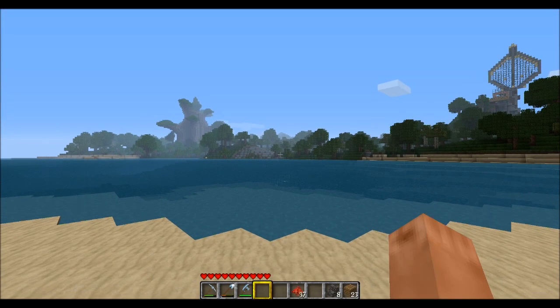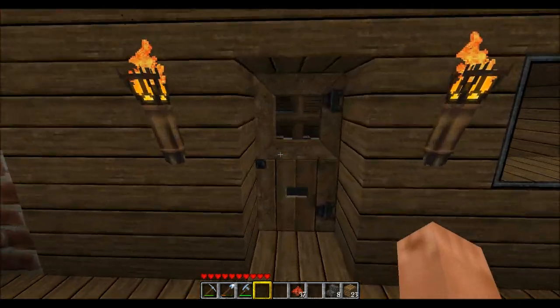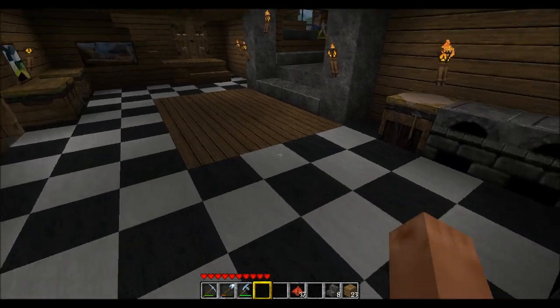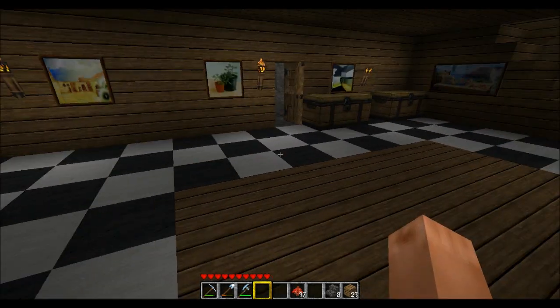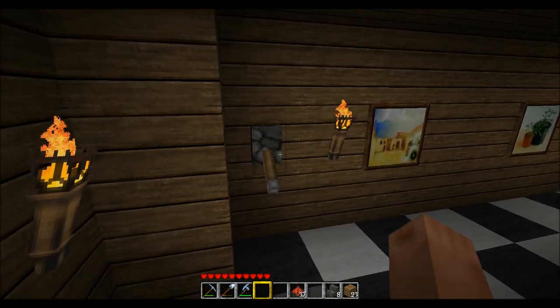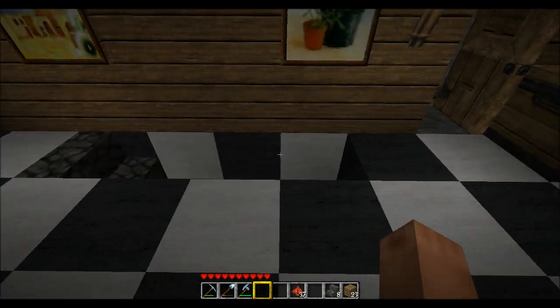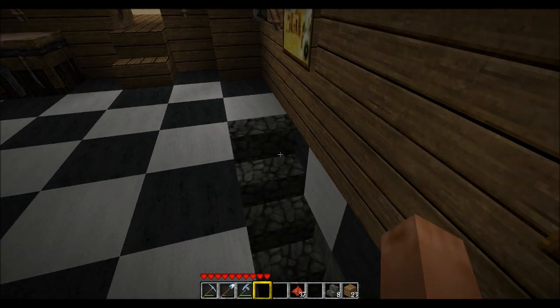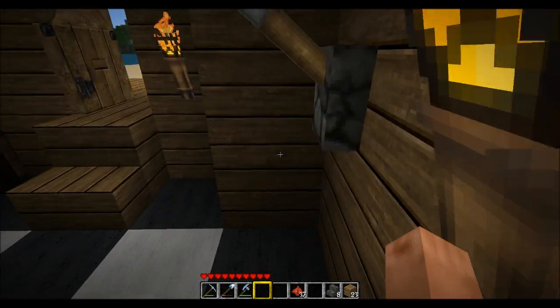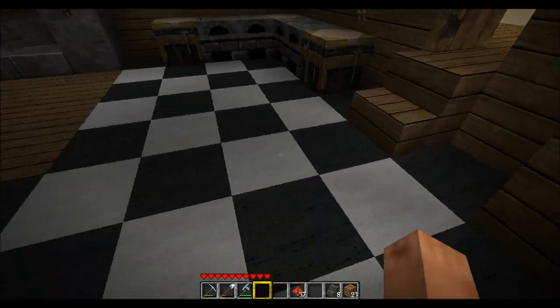Hey everybody, so today I'm going to show you my take on the whole secret passageway with stairs going through the floor. I'd seen several of these done with the old Pistons mod before it was integrated into the game, but I haven't seen one really just like this, at least in video. What we have is the floor slide back, which of course is very common. But I also have the stairs rising up, so that you can simply walk right up and you don't have to jump the last step or anything.